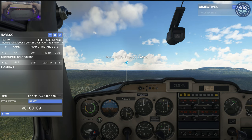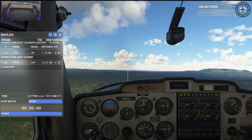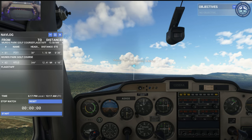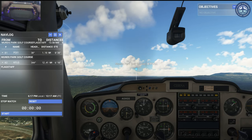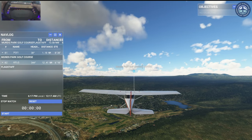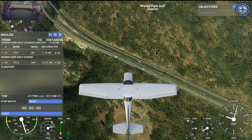We're currently at 8000 feet, approximately 30 seconds out from Munns Park Golf Club. While we fly over it, let's talk about landmark navigation. One of the easier methods of navigation involves following identifiable landmarks like highways, and it just so happens we have one below us.